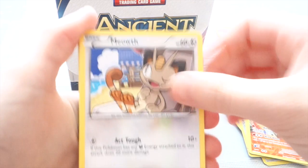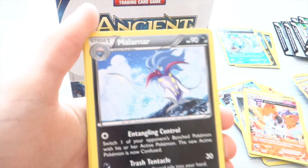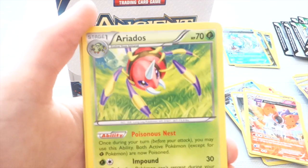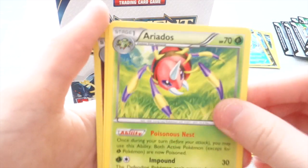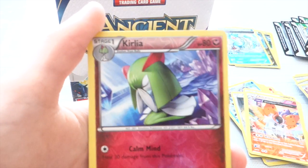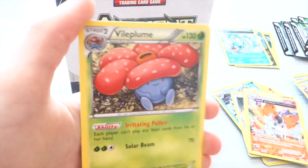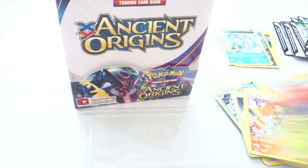We have Meowth, Bikesire, Combi, Malamar, Larvista, EcoArm, Aerodose. Spirit Link is our Reverse is Curlia, and our Rare is a Voluble. Very nice.